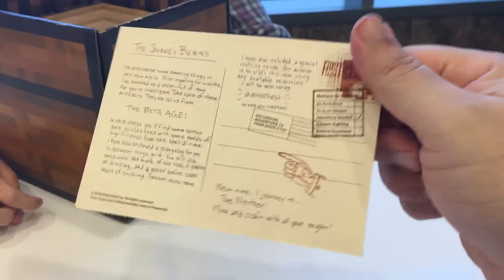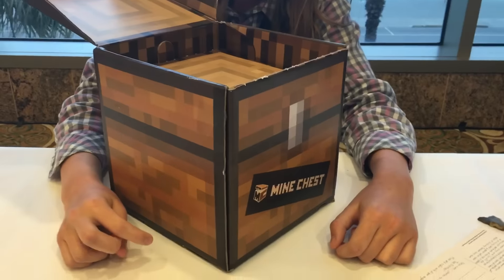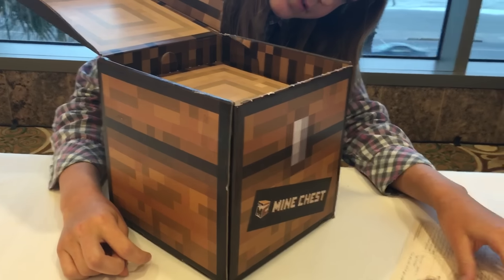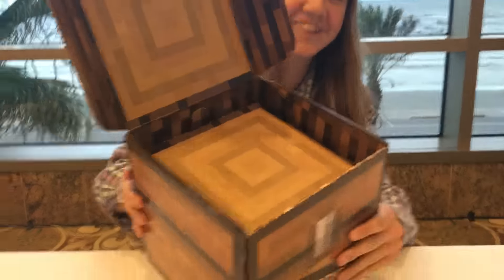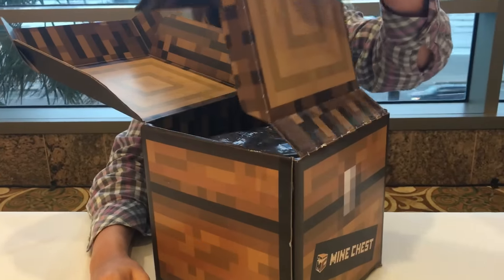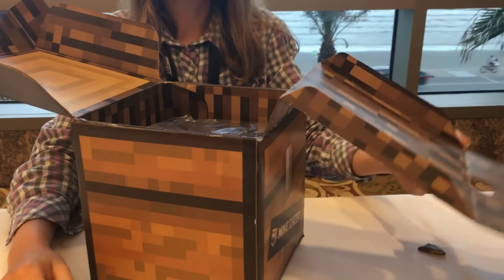The card is really thick, good quality stock — you could frame it or hang it on your wall. It says at the very bottom that next month's theme is the Nether, which is pretty cool. And wait — it actually folds out to reveal a secret compartment!